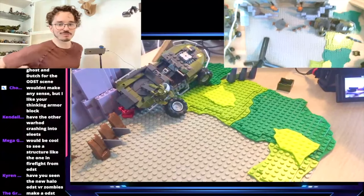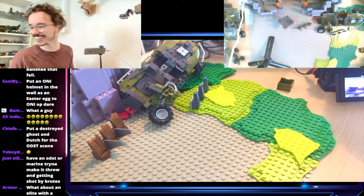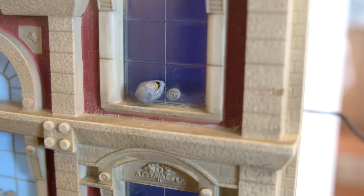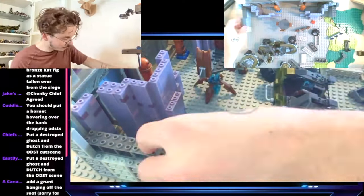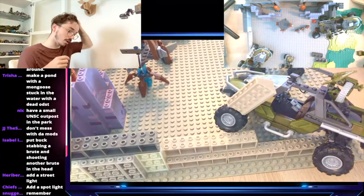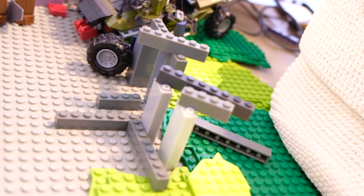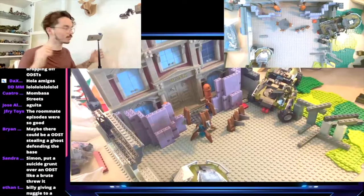Shout out to 150 strong on the live stream! A community suggestion: put an ONI helmet in the wall as an easter egg — just stick it in the window, that's so sick. We've got to set the scene before we start dumping figures on here. I want to build up the base first, locking off the sides with pieces. The Warthog is blasting straight through that wall, the Mongoose following, they're just pushing as quickly as they can into this base.